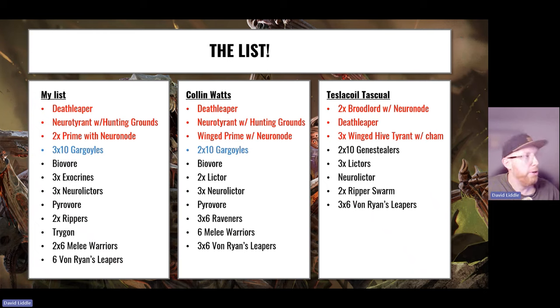My list is very reactive. I've got Death Leaper, a Neuralictor with Hunting Grounds — which is awesome, denying opponents so many points. Every time they come in from reserve they take a battleshock test. The amount of teleport homers that don't happen is immense. I've got two Primes, one with Neuronode for the redeploy; three times ten Gargoyles; a Biovore; three Exocrines to keep my opponent honest — they can't stand in the open. Three Neural Lictors because they're amazing and save me CP throughout the game.